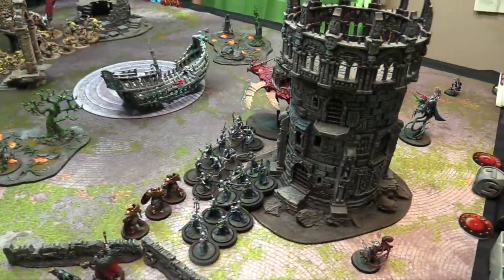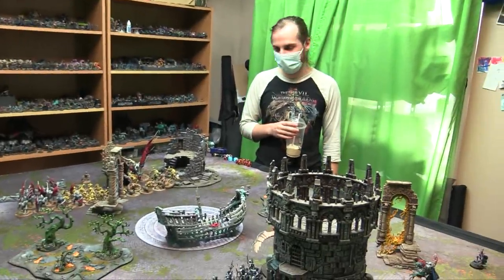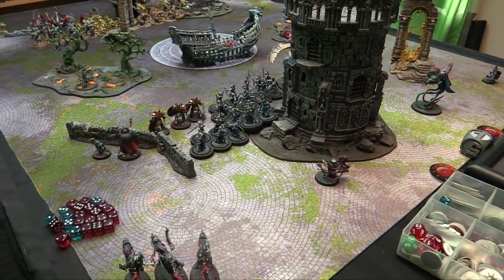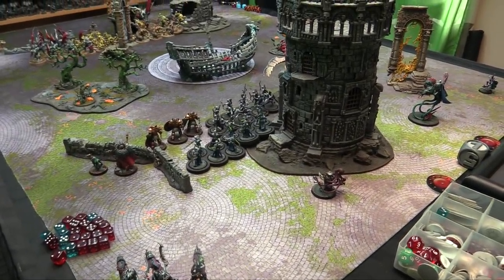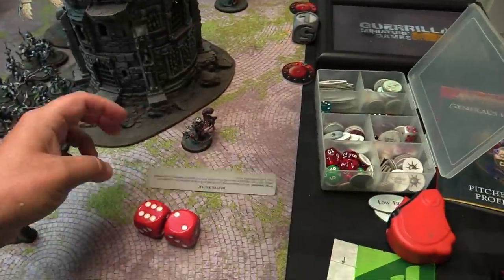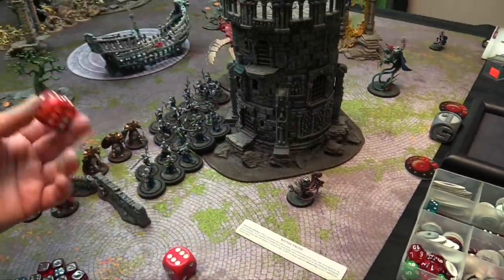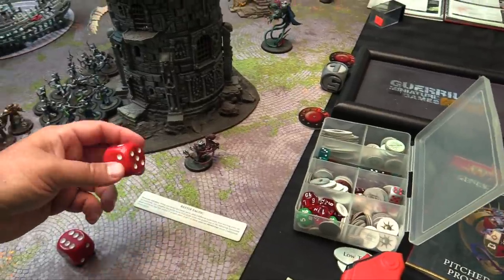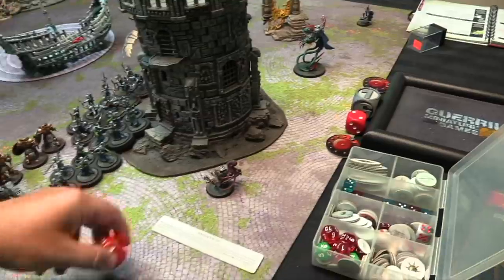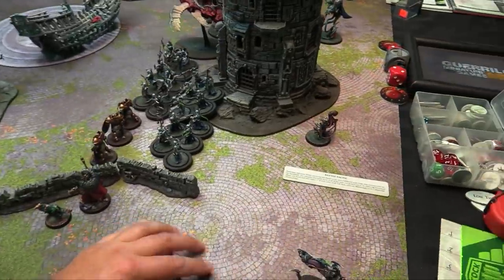Nick deploys first with four drops to my five, so he gets to pick who goes first in round 1. He gives me the first turn. Battle tactic for round 1: I'm going with Ferocious Advance — have three units run and stay within 3 of each other. Unfortunately I don't have three monsters to do it with. I'll have 1 CP plus 1 from my general being on the table; Nick gets 2 CP plus 1.